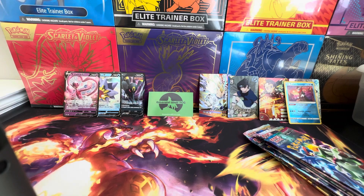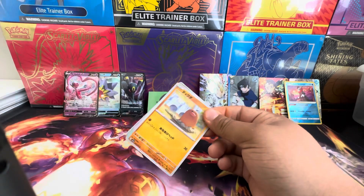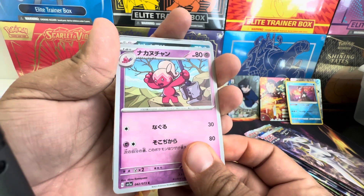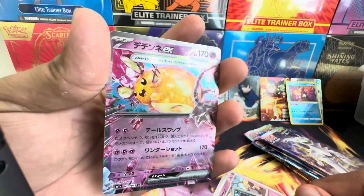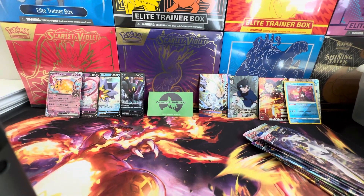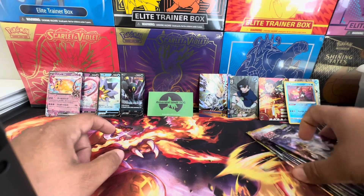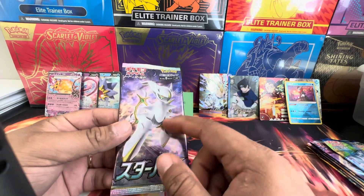All right, Triple Beat. Diglett, Tinkatuff. Salandit. The Dene — the Dene EX. Nice. All right, those are the five-dollar Japanese packs — this one was the four-dollar one, these are the fives. Smash the like button, thank you for being here. This is Star Birth — or as you know it in English, Brilliant Stars.